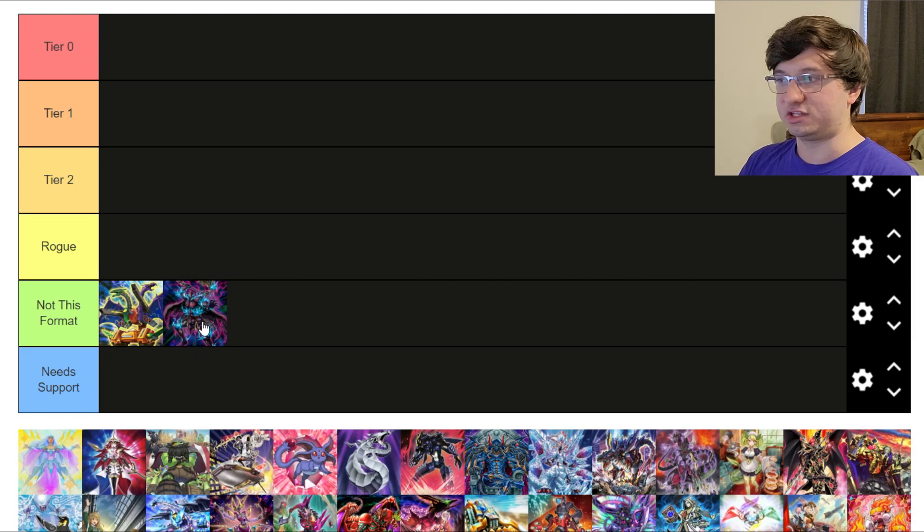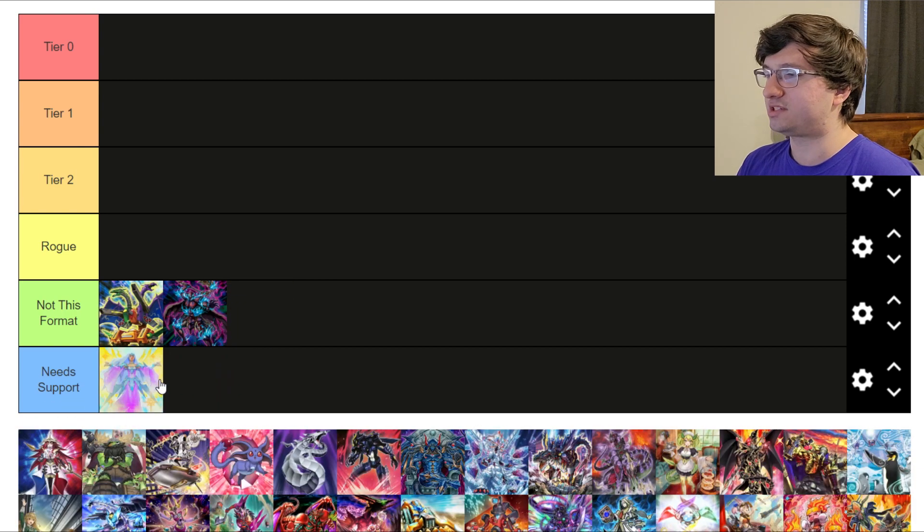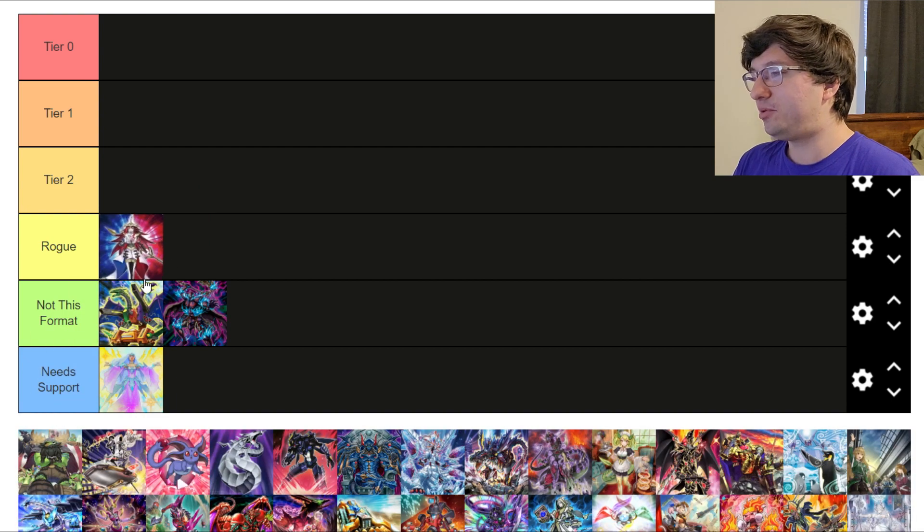These are decks that can be good if we get a ban list that really weakens the other decks. Phantom Knights — I'm also going to say Not This Format; the Ishizu Shufflers really hurt it. Burning Abyss — I'm going to say Needs Support. They need more than one Beatrice. I don't understand why they don't have more than one Beatrice yet, because one Beatrice is enough for every other deck. For Burning Abyss, they'd actually like multiple copies, and I don't think we should be afraid of that.